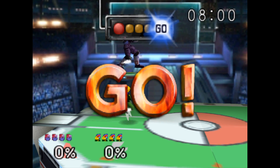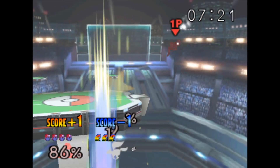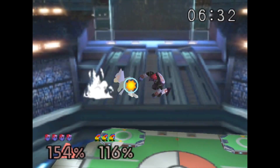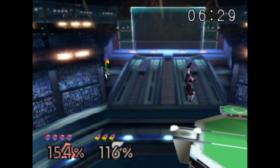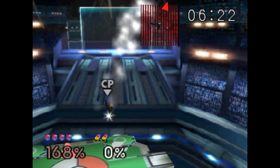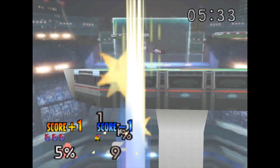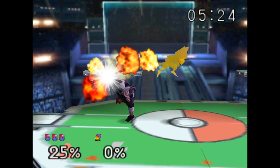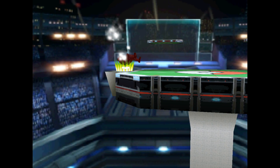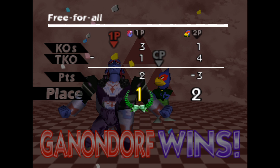My arch nemesis Falco. Great spawns, good back air — we got the stock, it's fine. The thing about Falco is he's actually blue. Forward air into up tilt didn't connect, but we'll style regardless. He didn't even make it back — what a garbage bird. And there's Ganondorf's victory theme and animation.